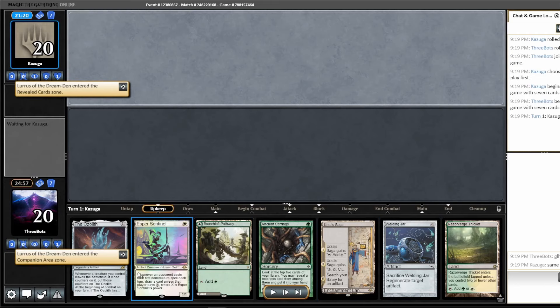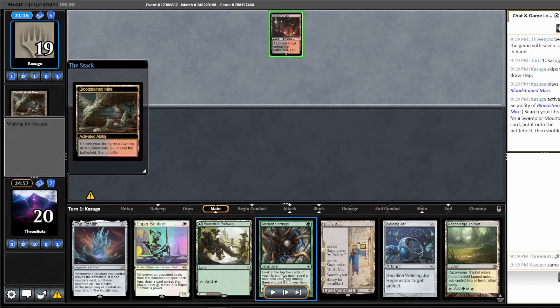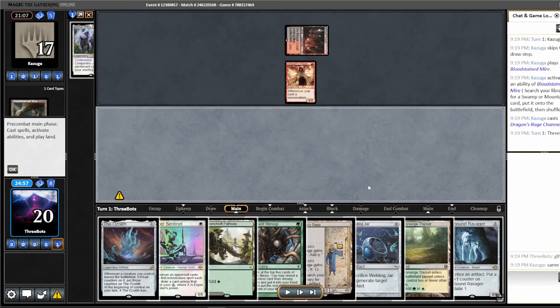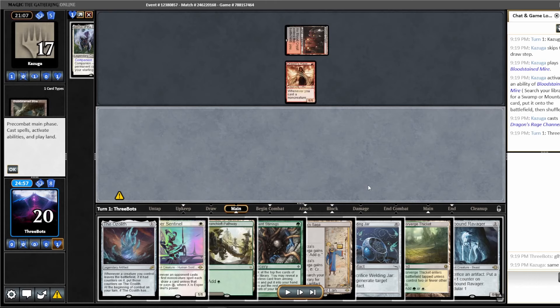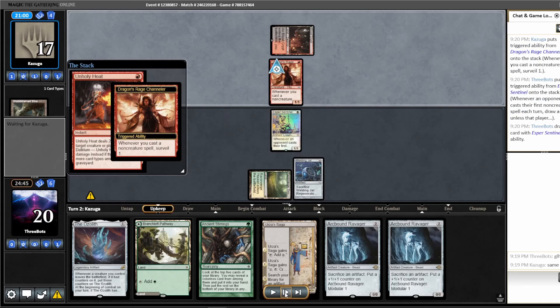Round five. We decide to keep — we are up against Lurrus, and this hand has Esper Sentinel and Welding Jar, which as we know is really good against Grixis Shadow. We also have other powerful cards like Ozolith, Ancient Stirrings, and Urza's Saga. This is an easy keep. Remember to play your Welding Jar before your Esper Sentinel in case your opponent has Force of Vigor.